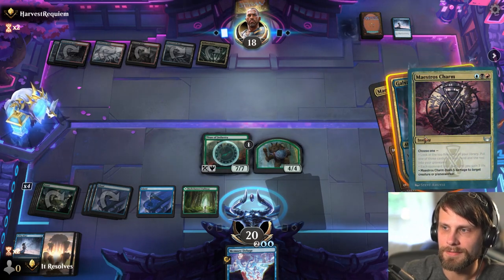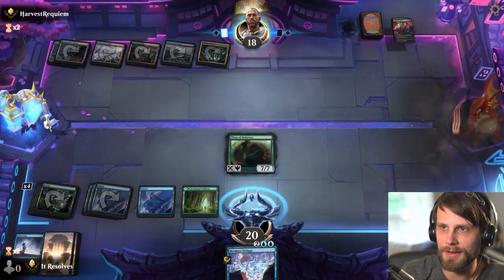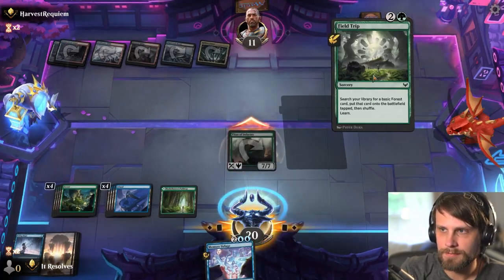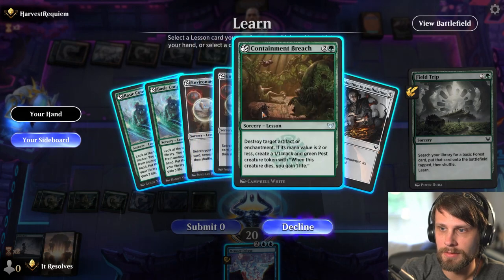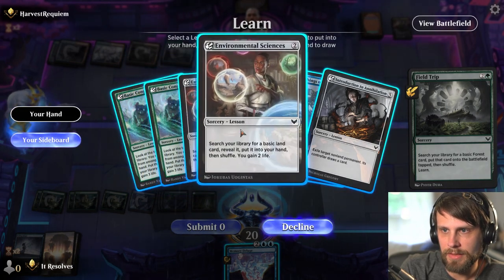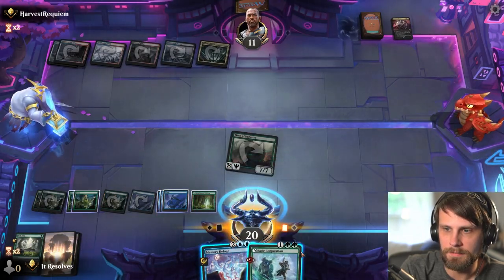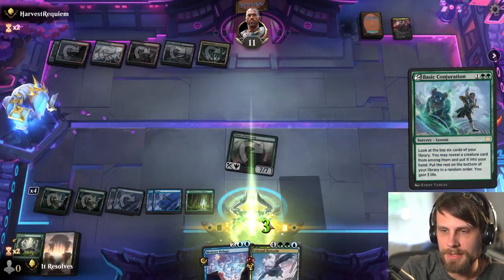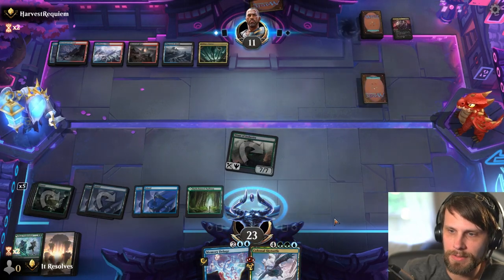They're going to deal five — okay, that's fine. They have no more mana, they kill our four-four and leave our seven-seven, which is fine by me. Let's attack in for seven. I'll go ahead and Field Trip — I don't think there's a big reason not to. I think we just take the basic Conjuration and then play the Sky Turtle, since it's a much bigger threat obviously. There's nothing in our graveyard we really want to pull back, so we'll just wait and play this.